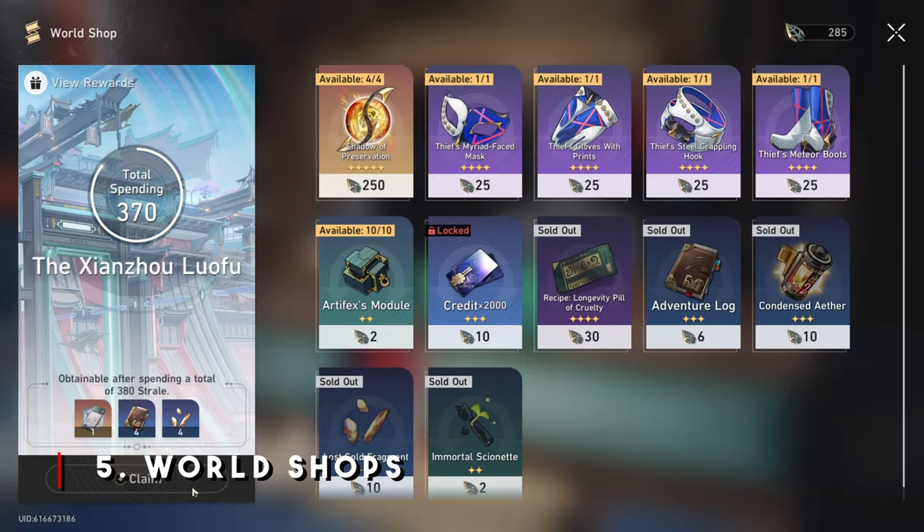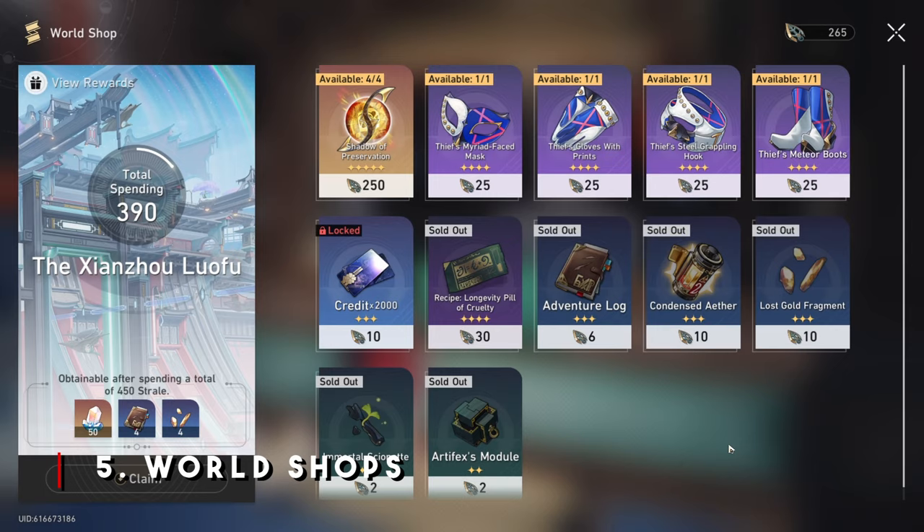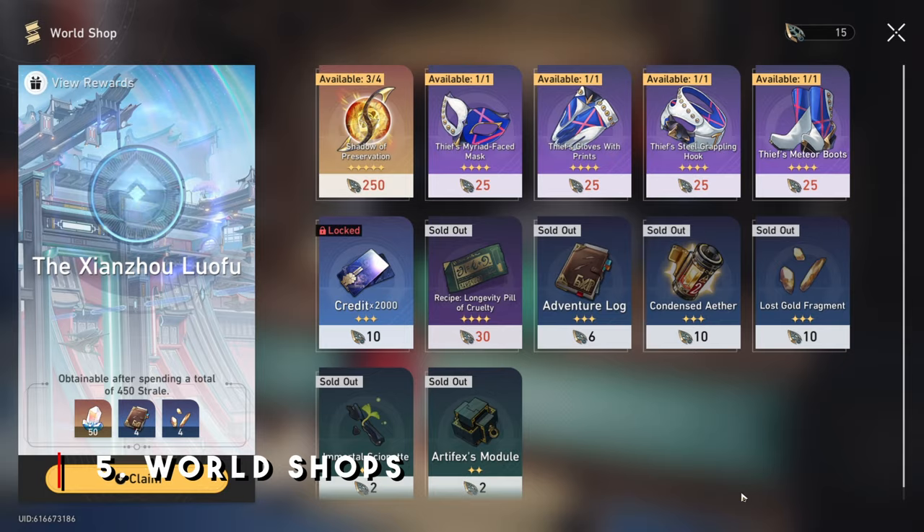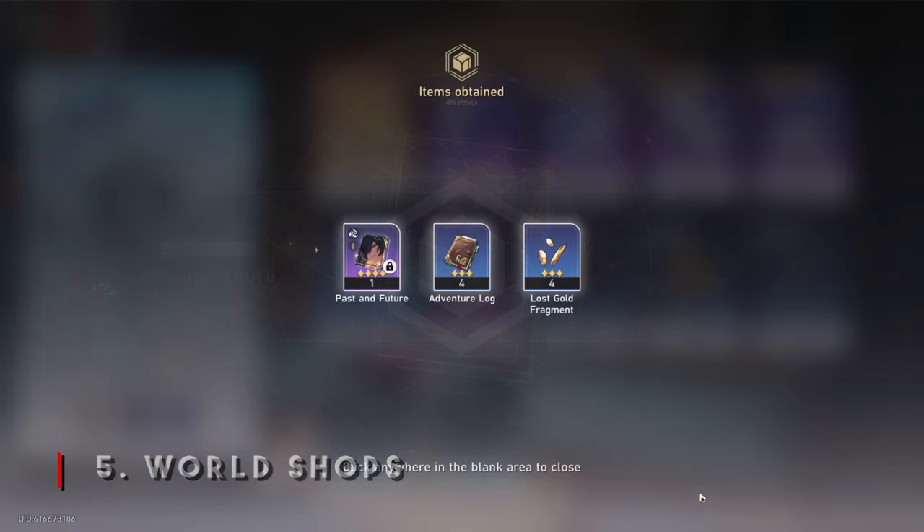So when it came to the world shops, I just skipped over them and waited until later in the game - which is now when I'm recording this video - to actually do the vendors. I honestly gained so much materials and Stellar Jades for more of those gold Star Rail passes. I remember my friend watching me play and noticing I hadn't done any of the vendors, and he was like, 'Dude, not everything in the game is scarce, man. You got to relax, bro.'